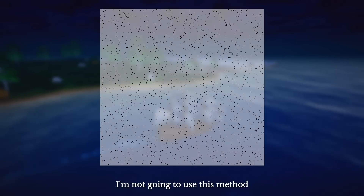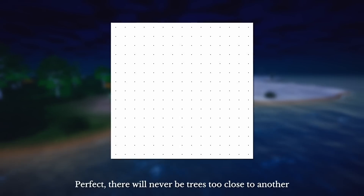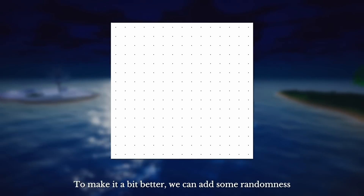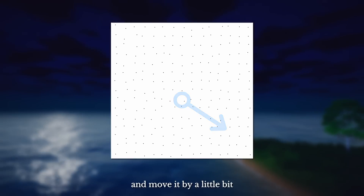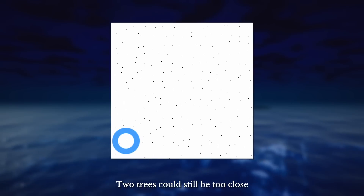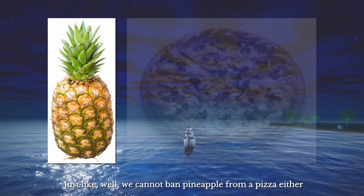I'm not going to use that method. To avoid closely spawned plants, the second method is to generate a grid and place them right at the center of each cell. They will never be too close to one another, but this looks too precise and unnatural. To make it a bit better, we can add some randomness — pick a dot, randomly find a direction, and move it by a little bit. It's easy and we could get a good result. However, since the direction is randomly picked, two trees could still be too close if they walk towards each other. There's no way we could avoid that — just like we cannot ban pineapple from a pizza either.